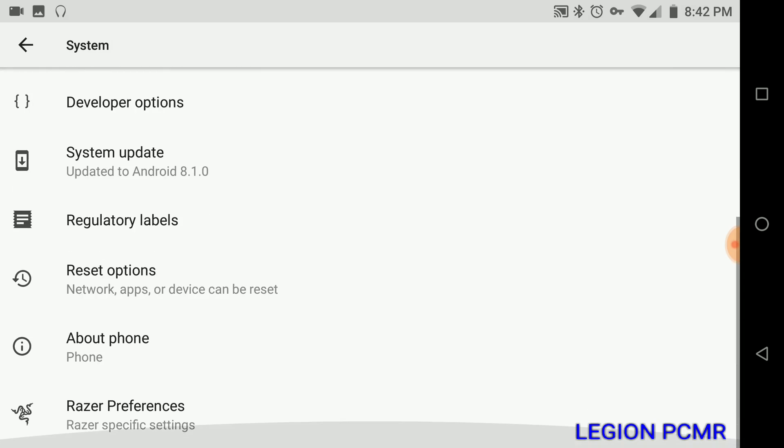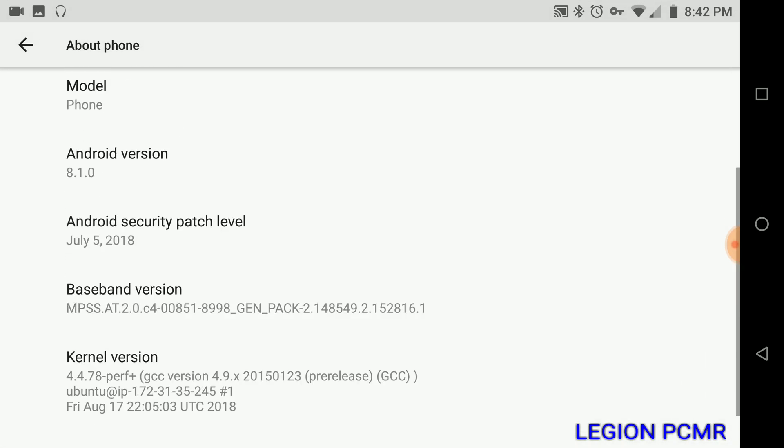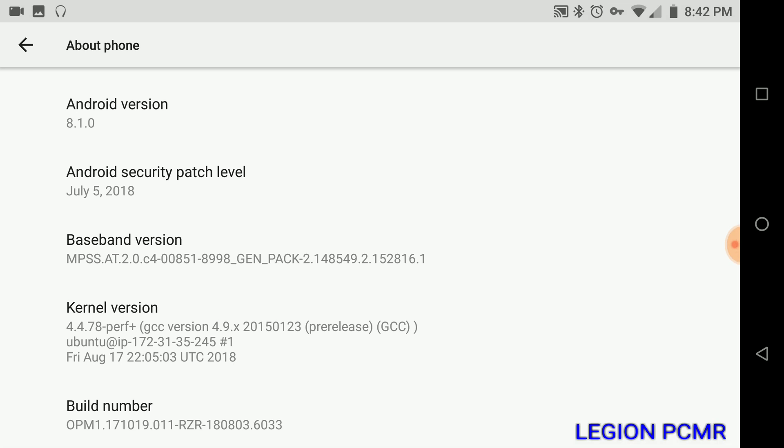It doesn't really say in the About Phone — it just says 'phone.' But this is the Razer Phone. Oh, you can see it down there in the middle.